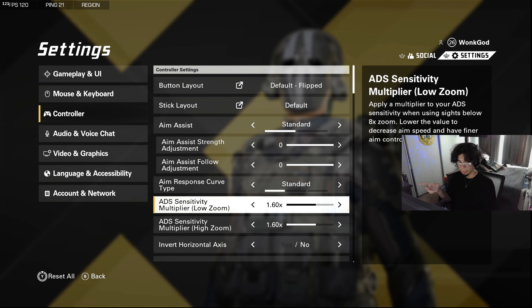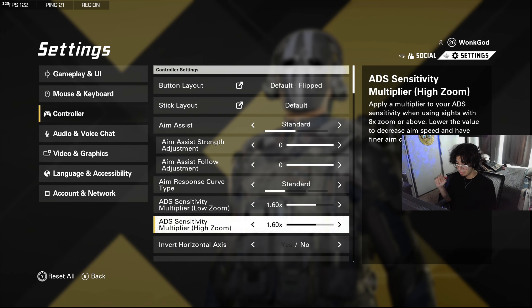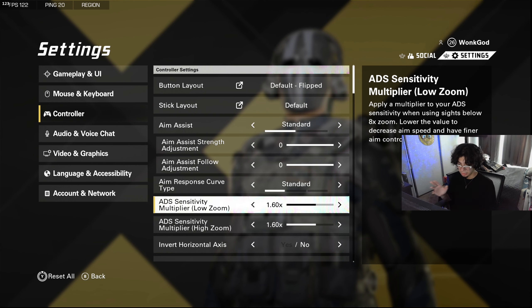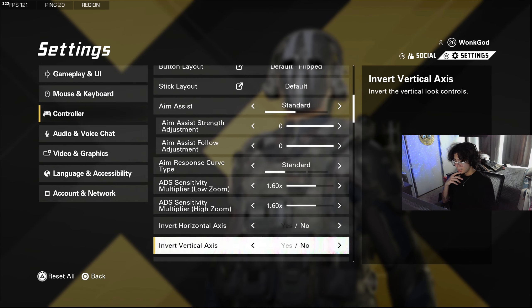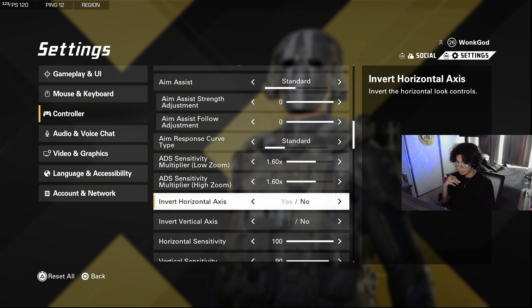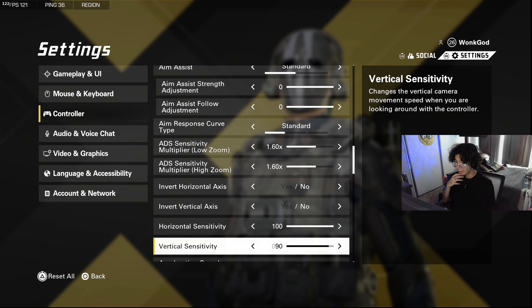ADS multiplier I have a little higher because I like to get flicks. If you're a fast-paced player who moves around a lot, I recommend bumping this up — not to 1.6 unless you're a high-sense player, but keep it around 1.10 to 1.20. It took me a long time to learn how to play with higher sense, so I recommend at least a little bit higher than normal.